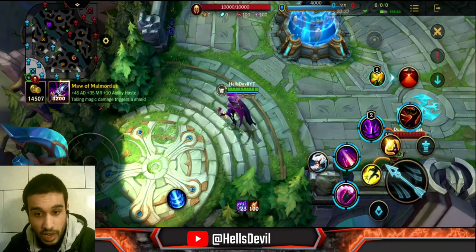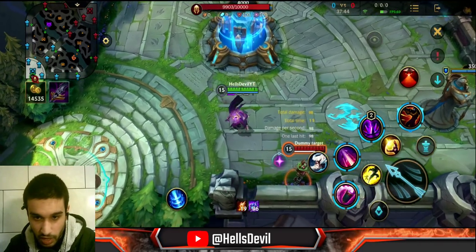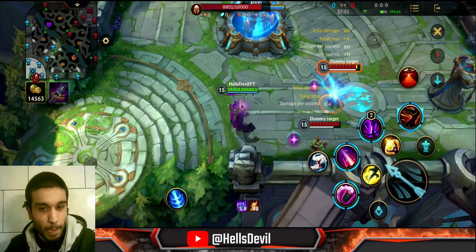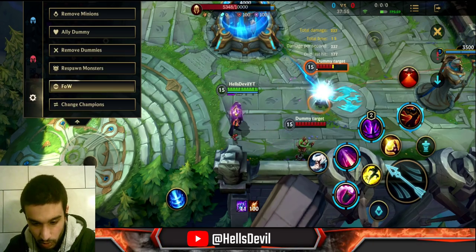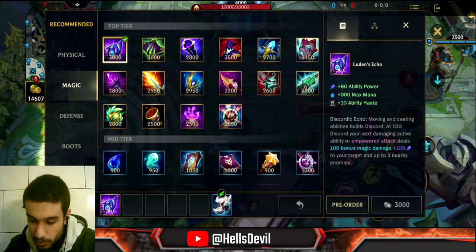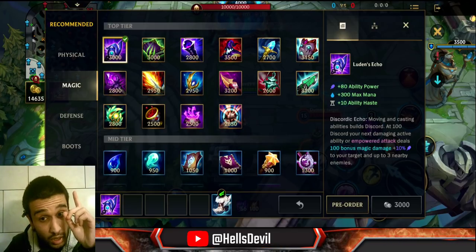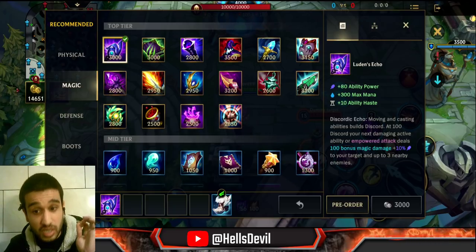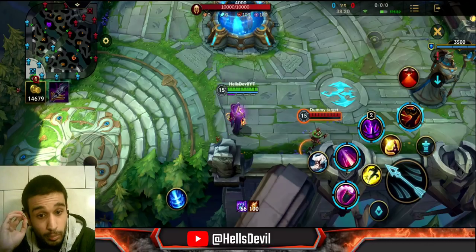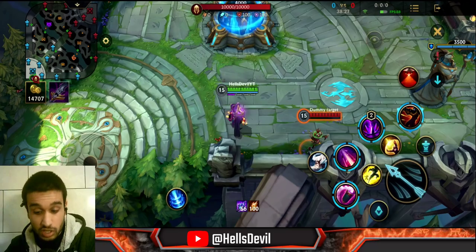Luden's Echo gives you full stacks that you stack up by hitting enemies. When you have full stacks and hit the enemy, you do damage and it also pokes enemies around the target. This also works on minions. It deals 100 bonus magic damage plus 10% ability power to your target and up to three nearby enemies. This item is good on poking champions like Orianna and Ziggs. If you want to poke, get this item — it's the ultimate poking item.